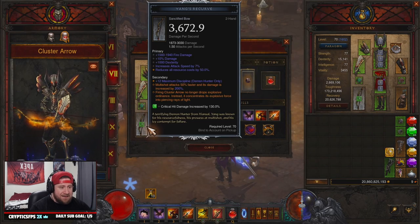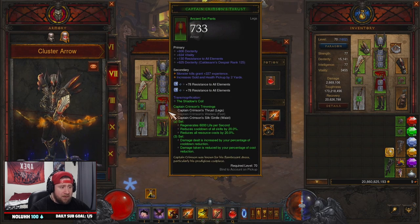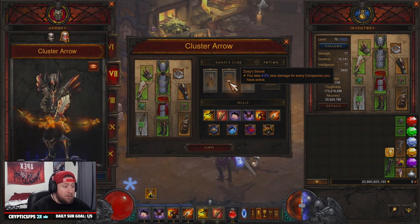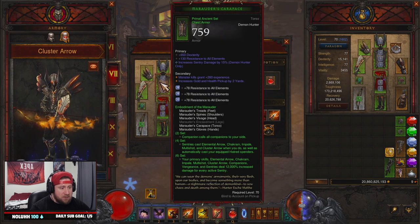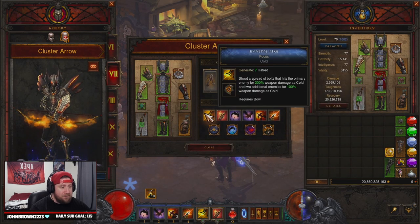Then of course Bane of the Trapped, as we're just pulling enemies in for more damage. That's the initial gear — we're rocking diamonds in everything for all-resistance and cooldown. Into the Kanai's Cube we have Manticore for reduced cost and increased damage for Cluster Arrow, Zoey's Secret to give you maximum damage reduction for every companion you have active, and the Ring of Royal Grandeur which completes our Captain Crimson and Marauder sets.